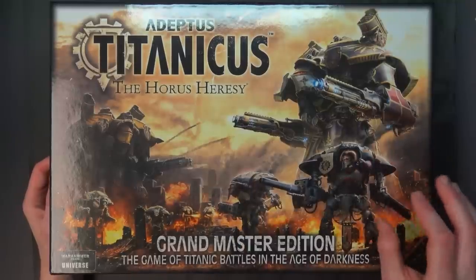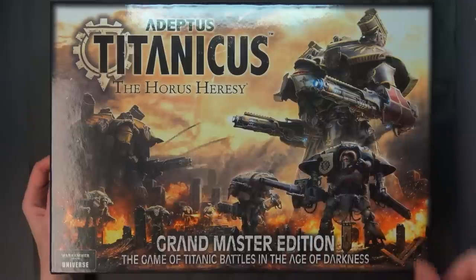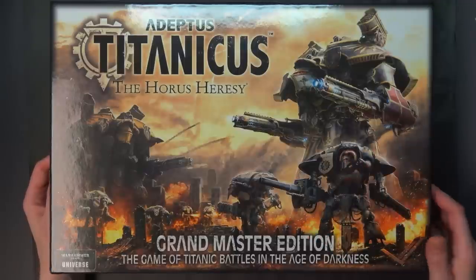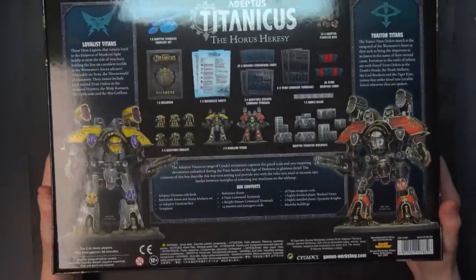The good news is that you get everything in this box to actually play. You can purchase an additional rule set, split this box and the additional rules with your friend, and each get one of everything out of here — it's going to cost you about $175 each. This box is $290 US, and the rules are $60, so that'll get you up to $350 right there.